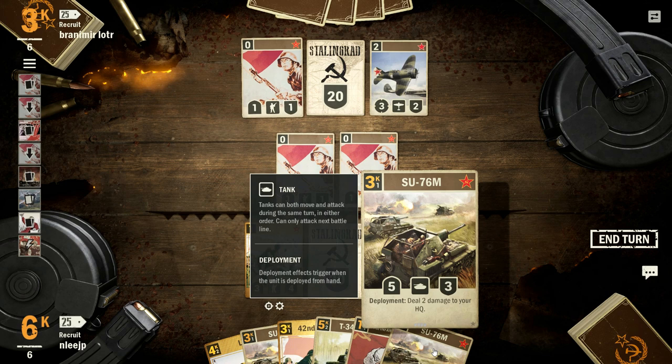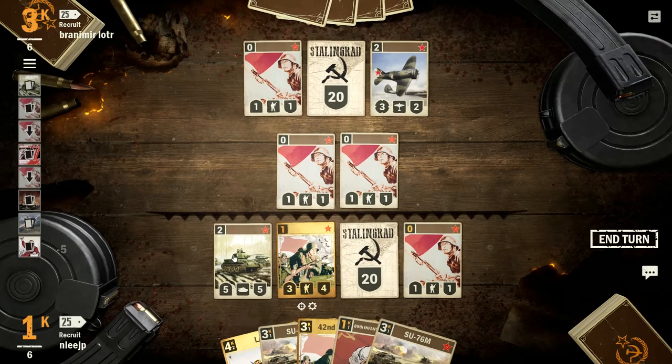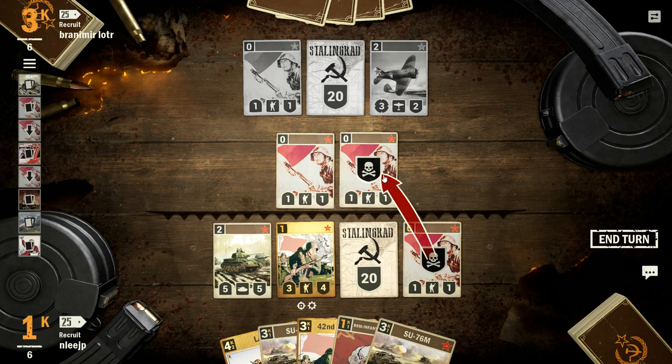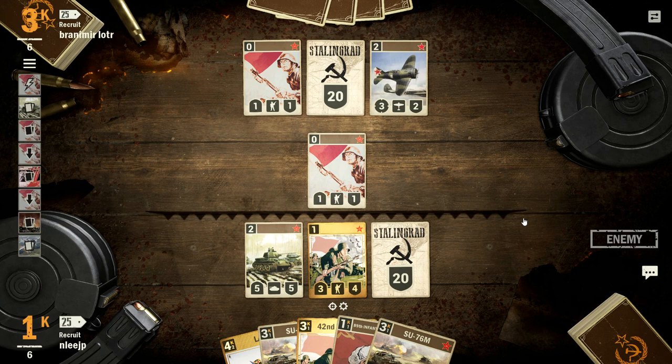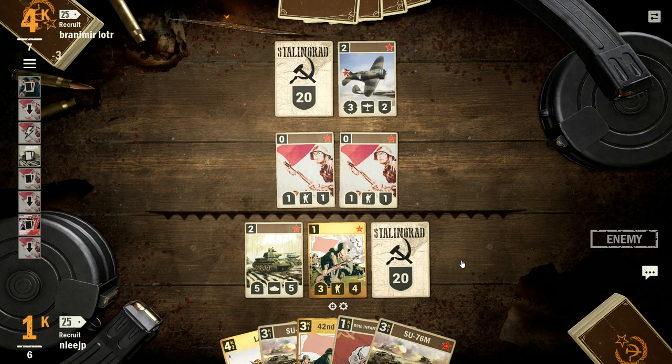Getting a 5-5 down this early — if I were playing the opponent's side, I would be a bit worried. But he plays Convoy, gets some card draw, more light infantry in hand. The last game I posted I had no cards in hand, but this time I feel quite wealthy. I've got a lot of options, lots of cards to choose from, and I don't feel under pressure.